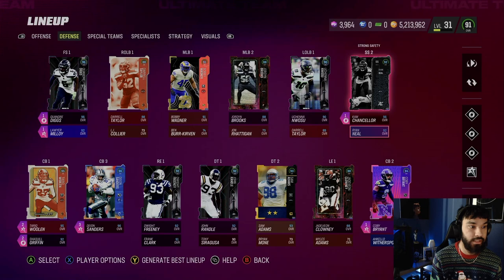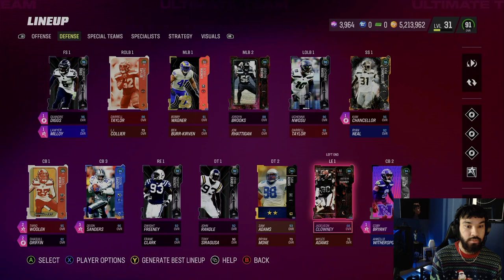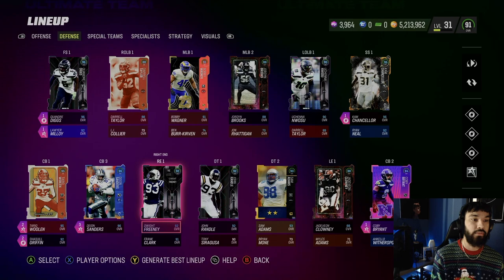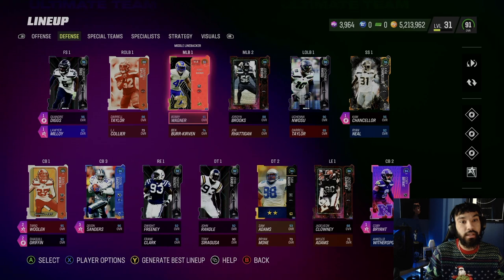Ryan Neal is a newer card I've never used — he never gets good cards in Madden. Tariq Woolen just made his first Pro Bowl as a fifth rounder — congratulations. We also have Dion Sanders, Shaquille Griffin, Kobe Bryant, and Tre Flowers Witherspoon. Our D-line is Jadeveon Clowney, Sam Adams, John Randall, and Dwight Freeney. This defense is really good but lacking pass rush — we need better pass rushers.